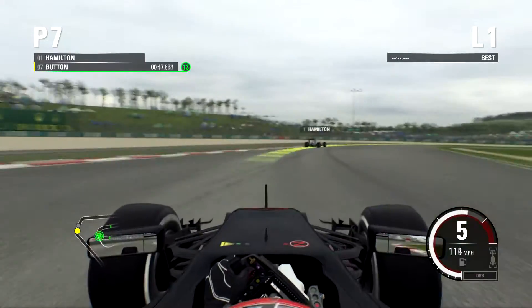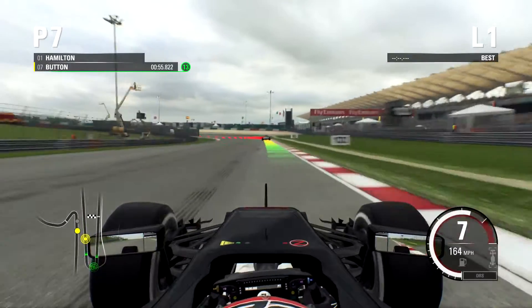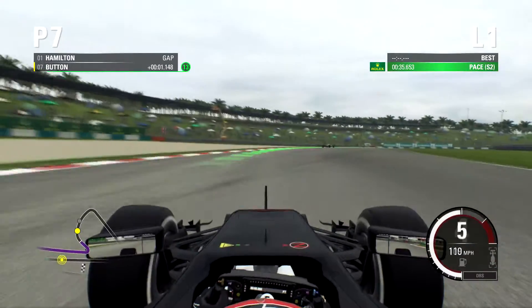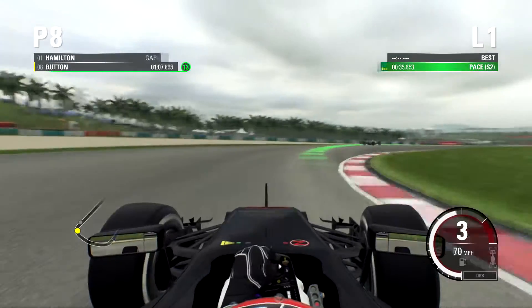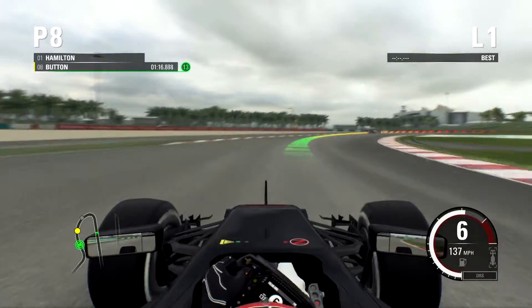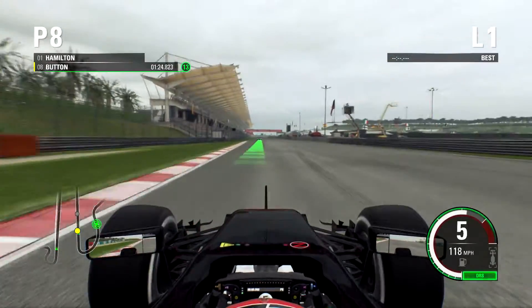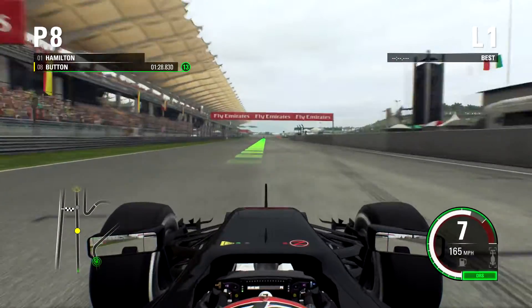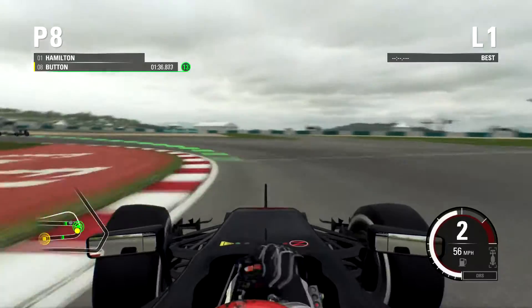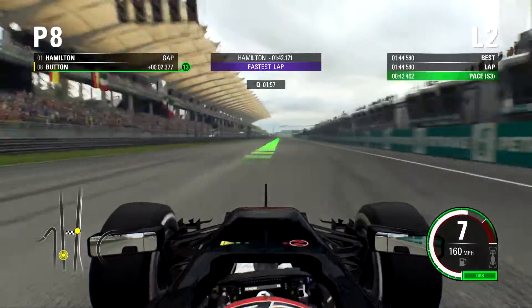Unfortunately I never get it right. Bit too wide there again. And this lovely hairpin is brilliant - a lot of overtaking opportunities on that corner. I'm catching up to Hamilton, which is not what I expected there. And one of the worst corners of the game - I hate it, I never get it right. Coming down the hill again, coming up to the penultimate corner. Very tricky corner, even with the racing line on. And then power on with DRS as instantly as we cross the DRS activation line. But there's no way I'm going to catch up with Hamilton now, so I hope we may have to settle for around 7th or 8th. It looks like 8th. DRS on again. And 8th position it is.